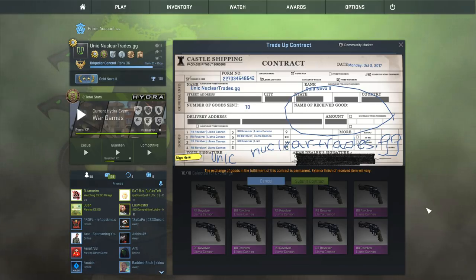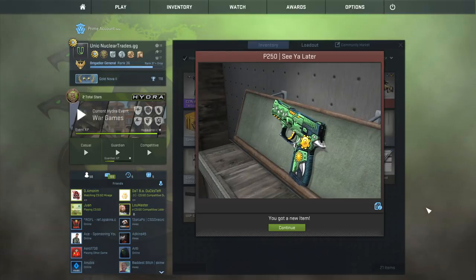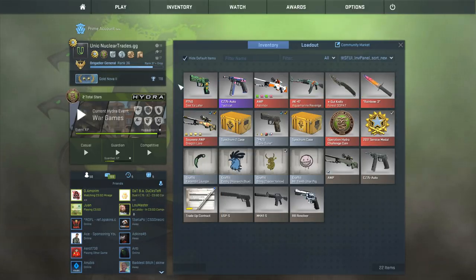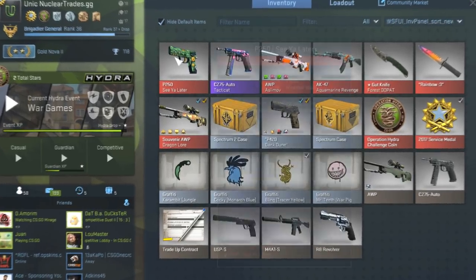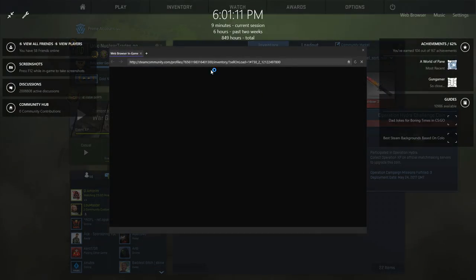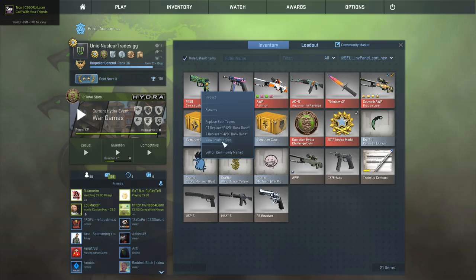Hopefully here we get this factory new AK-47. I didn't check — it was kind of a wing. If that's factory new, that's like 40 bucks. And I have a feeling... oh my god. Oh. Rip me dude. Oh, rip me, rip me.